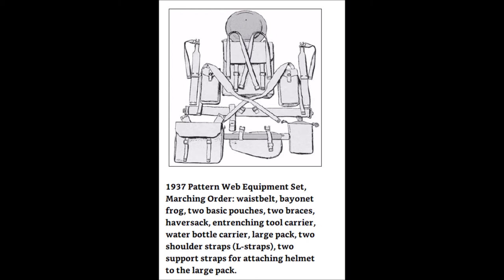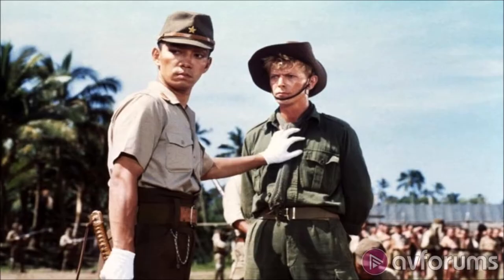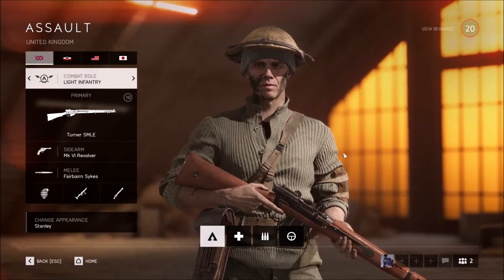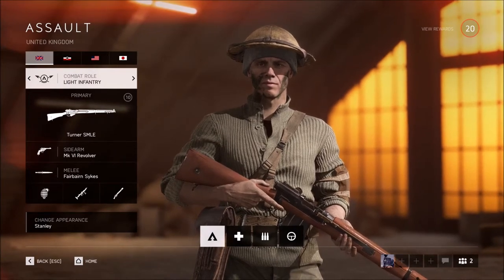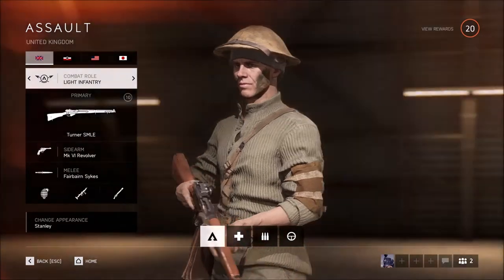They've even included the toggle rope — used for making improvised bridges and ladders in the field — on one of the outfit sets. It is odd though, as the gear is spread too thin trying to spice things up from the blander assets in the British faction. Perhaps they simply don't have enough models or time to create new ones. The 1937 pattern webbing was functional and modular in real life, giving the soldier the option to go into battle with the bare essentials or march fully kitted out for a long campaign.